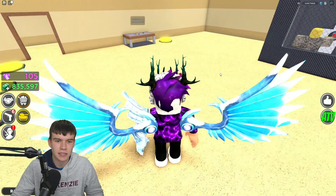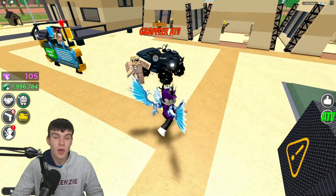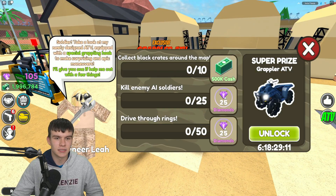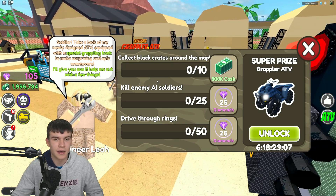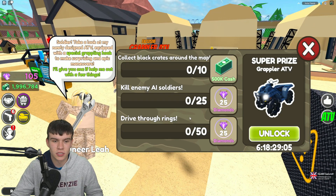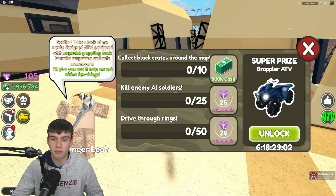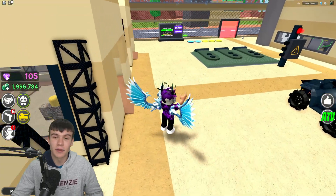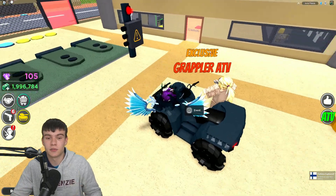That's actually the skins menu over there, which is quite cool. We've got a bunch of cash to claim right now, which is awesome. And what's this — Exclusive ATV? To get it you need to: collect black crates on the map, earn 500k cash, kill enemy air soldiers, and drive through rings. We'll probably have to look out for that. Comment below if you have that new ATV!